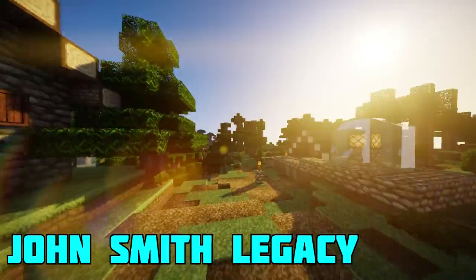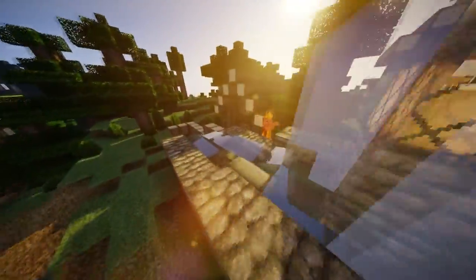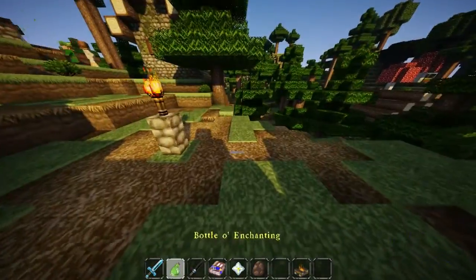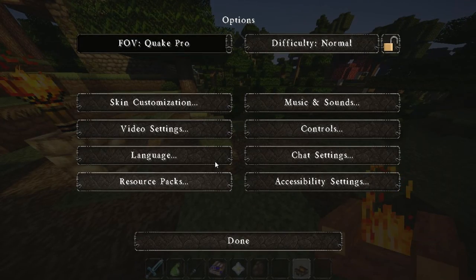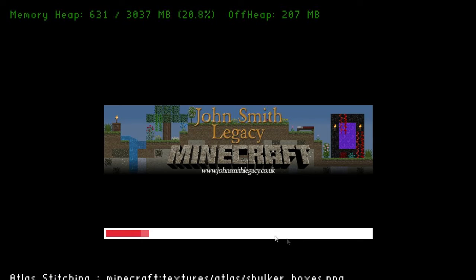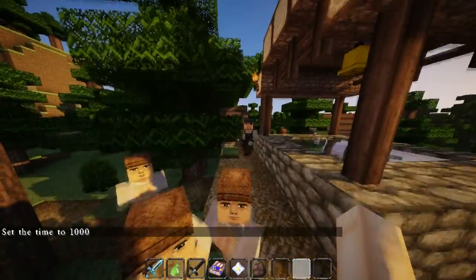Coming next, they call it John Smith Legacy. This texture pack is good and one of the best in Minecraft 1.16.4 in 2021. It's good for a medieval feel, like going back to a long time ago, like an old village, not modern. The real thing is the items are shown in 3D — like the campfire, armor, sword, and others. Even like redstone or crafting level items are 3D. Even the loading screen shows Minecraft John Smith Legacy.